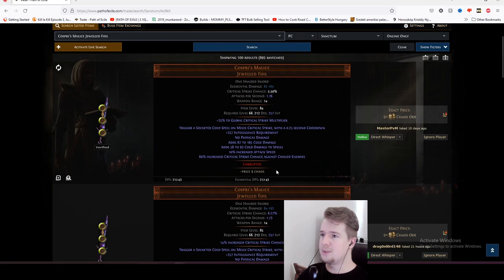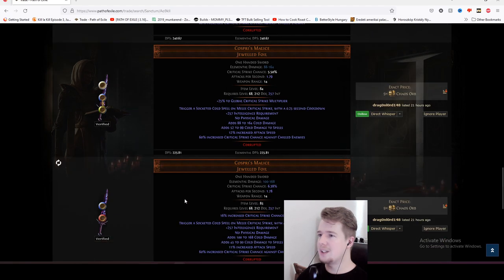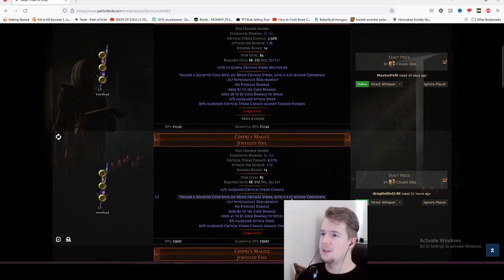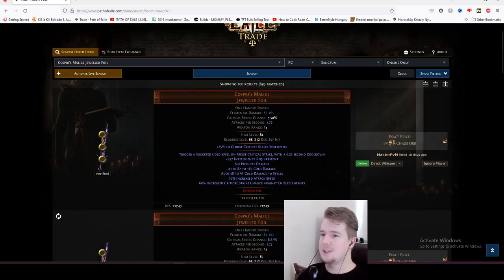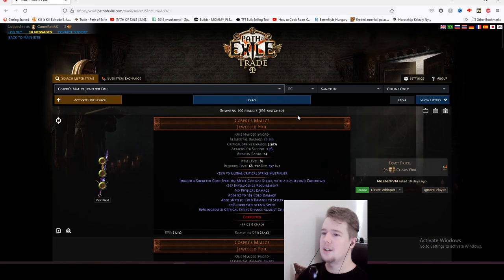As you can see, these are pretty cheap. You can get them for 9 chaos and you can change the socket colors. You need three linked sockets but it's not really going to be an issue. As long as you go for something like 25 crit multi in the base and try to go for a relatively high number in both stats, you're going to be fine. So we're going to add 9 chaos to the beginning cost.